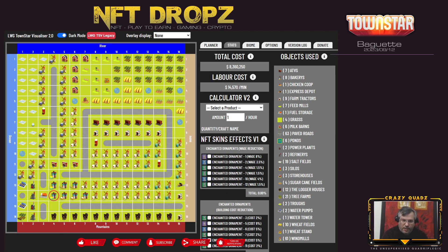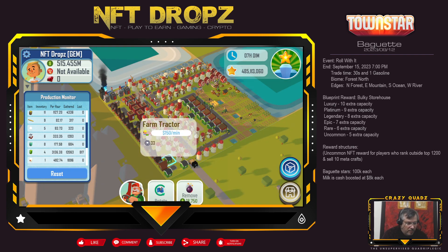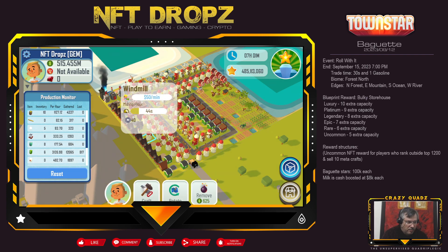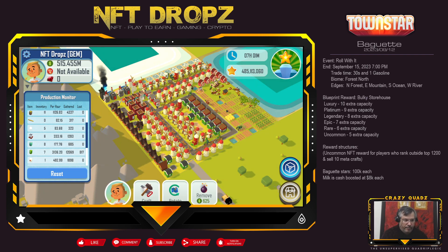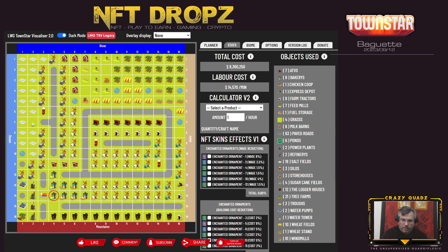Moving on to the layout — this is the layout in the visualizer, and the actual map is not exactly the same. You will note these buildings utilize the sub-grid placement: the road is sub-grid and I can place a building in between roads, which gives us the opportunity to add extra buildings in there. The visualizer doesn't accommodate that. There is one in progress from Gem Guild, so hopefully that will be up and working properly soon.